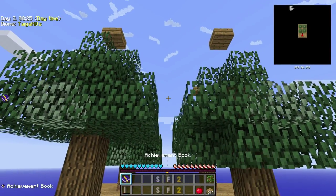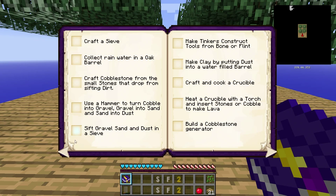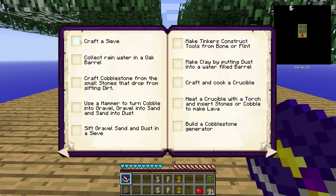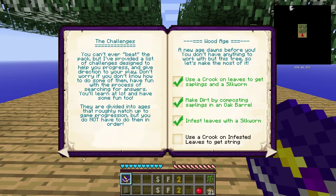Let's take a look at the book of achievements while we wait for that. In the last episode, we used a crook on leaves to get saplings and silkworms. We made dirt by composting saplings and an oak barrel. Today we infested leaves with a silkworm, and later we will use the crook on the infested leaves to get strings. Hopefully we will also do the sieve and the bed — there's no achievement for the bed because it's vanilla.